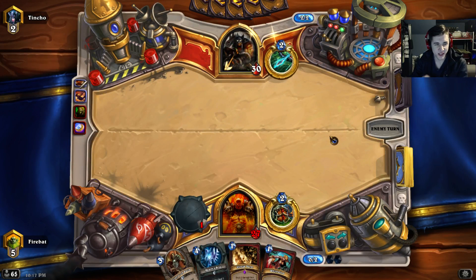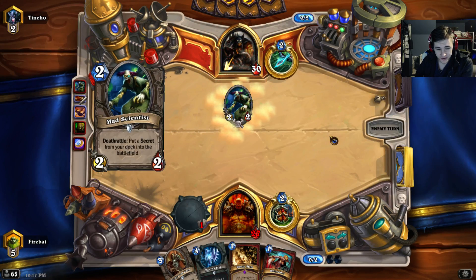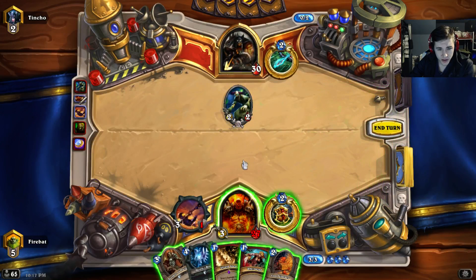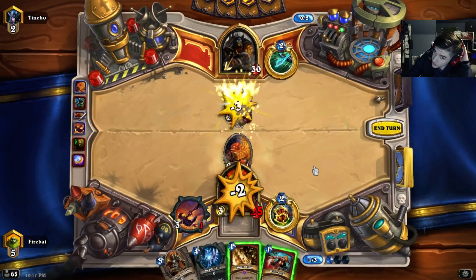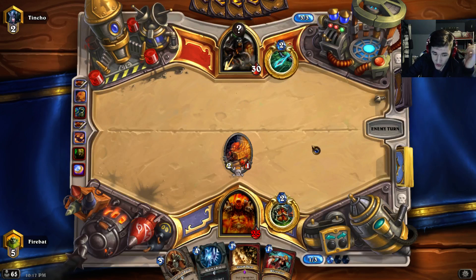Either way, we have the alternate win condition of the Frothings with Charge. We've got a lot of combo-y things happening. I want to try and guarantee draws off this Acolyte, so I'm going to play this Loot Hoarder and swing. Then next turn, he probably plays Animal Companion, and I play Death Bite and swing — hit this Loot Hoarder, freezing trapped.